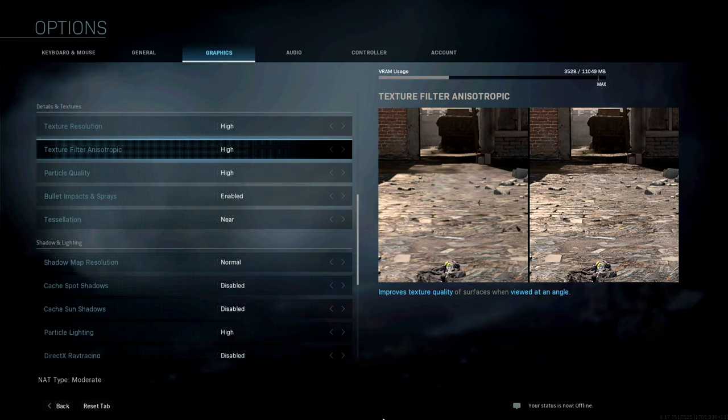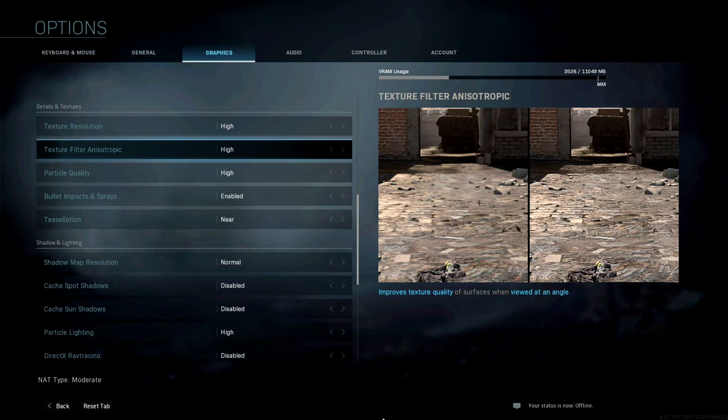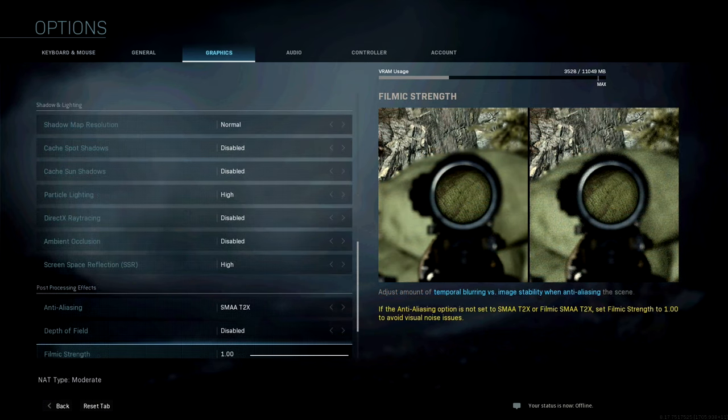Moving over to details and textures: texture resolution is high, texture filter anisotropic is high, particle quality is high, bullet impacts and sprays are enabled, and tessellation is on near. For shadows and lighting: shadow map resolution is normal, and both cache patch shadows and cache sun shadows are disabled. Particle quality is high, DirectX ray tracing is disabled, and ambient occlusion is disabled.